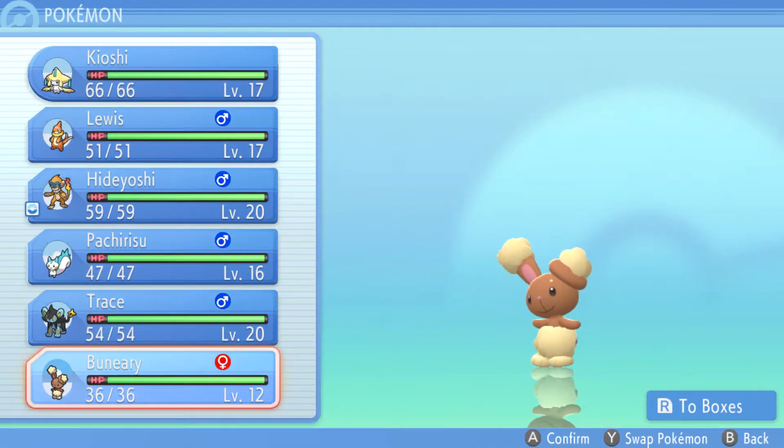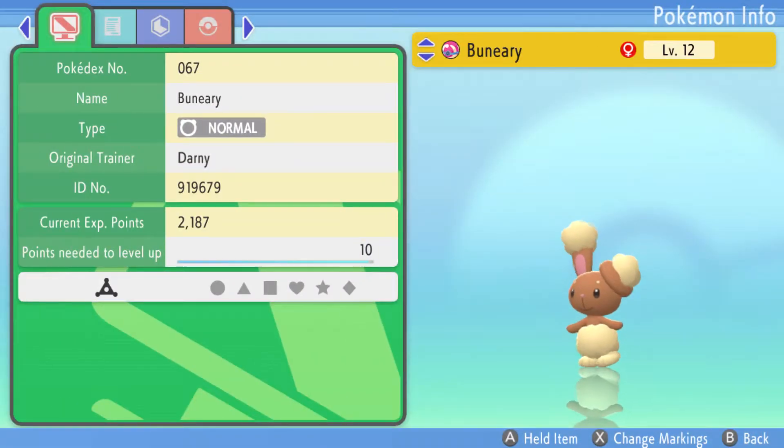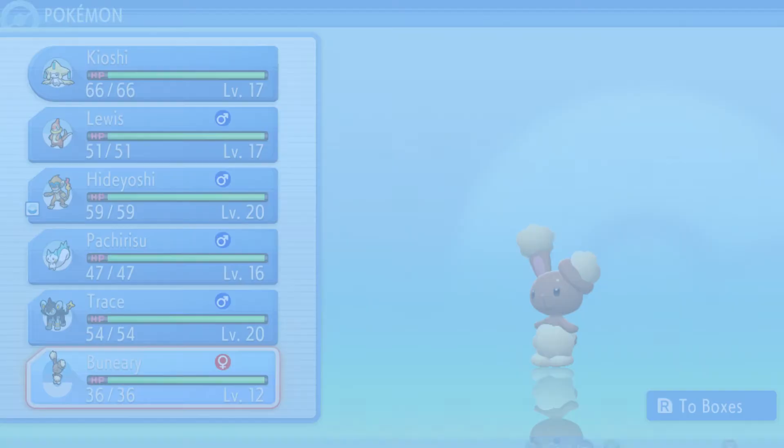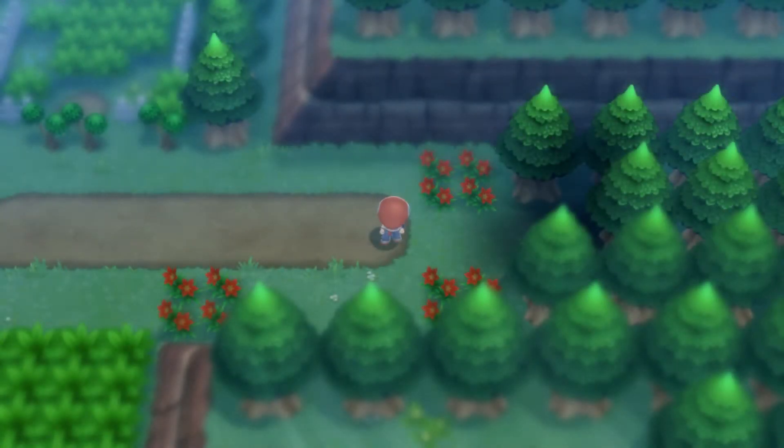We also captured a new team member. This team member does not yet have a name because I wanted to see what ability it had before naming it. I wanted a Runaway Buneary. This is very important if you want Buneary to actually be somewhat useful when it evolves, because Buneary can either have the ability Runaway or Klutz. You do not want Klutz Buneary, as Klutz makes it so it cannot use hold items whatsoever. So you always want to capture a Buneary with Runaway.